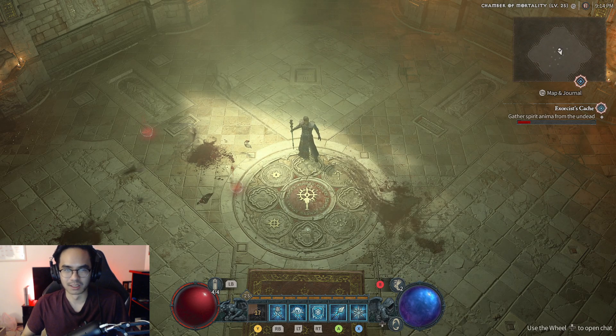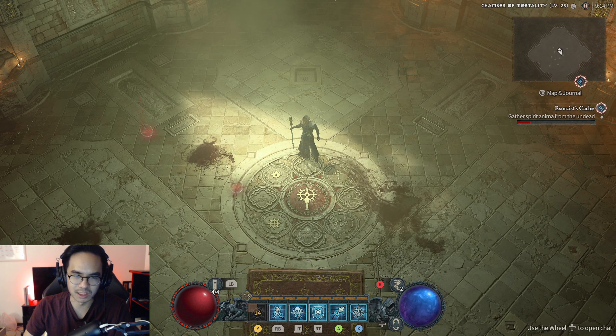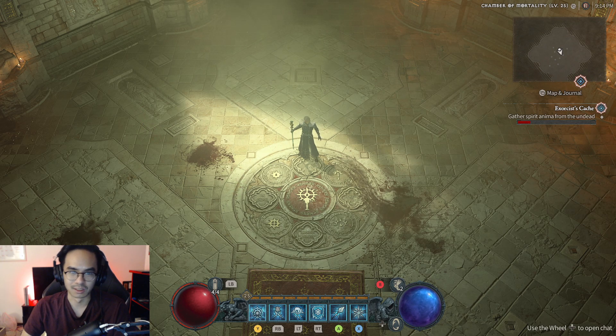Well, that was it guys. This was the final video in the series where I showcased all of the sorceries for the Sorcerer in Diablo 4. So those were all the abilities in a nutshell. That was the Diablo 4 beta for the Sorcerer. I'll see you guys in the next beta where I do a playthrough of the Necromancer, and I'll be making more build videos upon release of the full game. Hopefully you guys enjoyed the series — peace out!